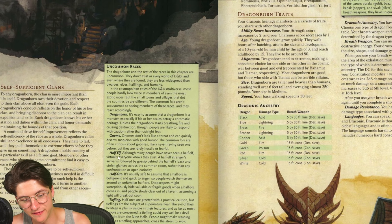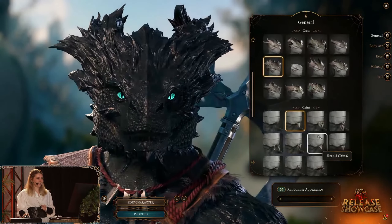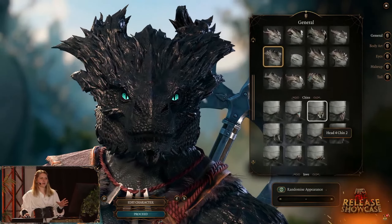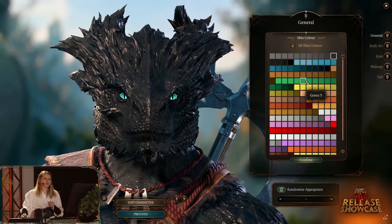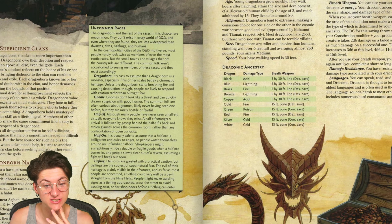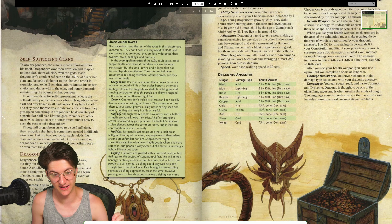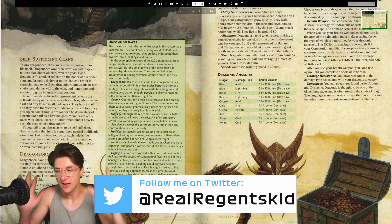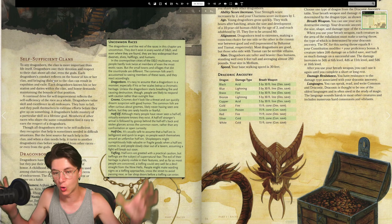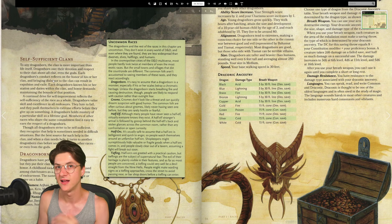Dragonborn are one of the uncommon races, alongside Gnome, Half-Elf, Half-Orc, and Tiefling. Some Dragonborn names include Arjan, Balasar, Donar, Gesh, Torrin for males, and Nala, Perra, Tarva for females. If you have any good names, leave them in the comments. To any Dragonborn, their clan is more important than life itself. Dragonborn owe their devotion and respect to their clan above all else, even the gods. Each Dragonborn's conduct reflects on the honor of their clan, and bringing dishonor can result in expulsion and exile. For this character, I want to create a whole background and lore story so we know where this character has been and where they're looking to go.